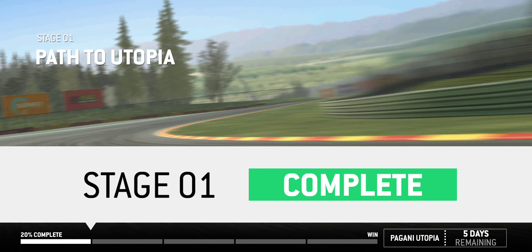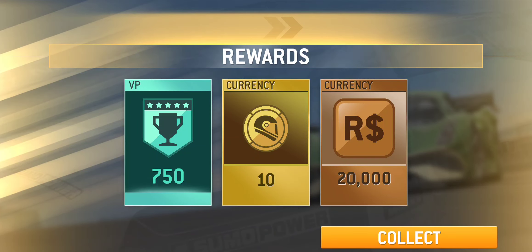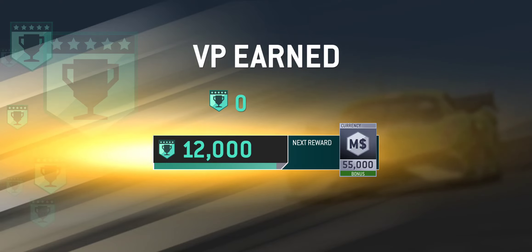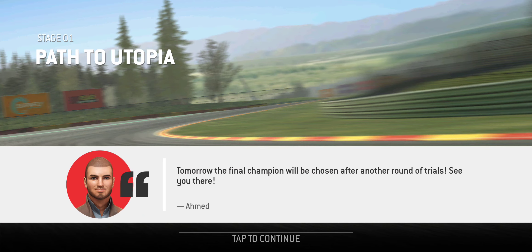For the stage completion we should be picking up some rewards: 750 victory points, 10 gold, and 20,000 racing dollars. So 750 victory points — I don't think that's going to get me to the next reward tier, but that's okay. That will do it for stage one. On to stage two coming up in the next video — stay tuned and we'll catch you guys in the stage two video. Take care.